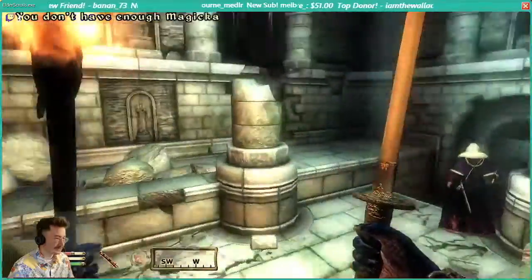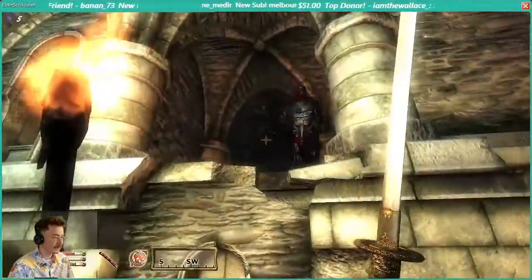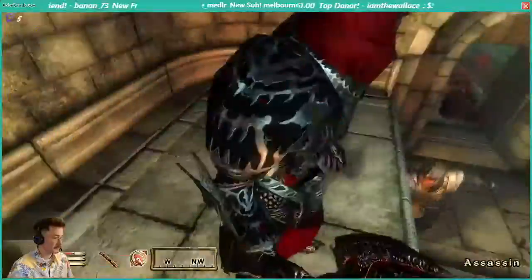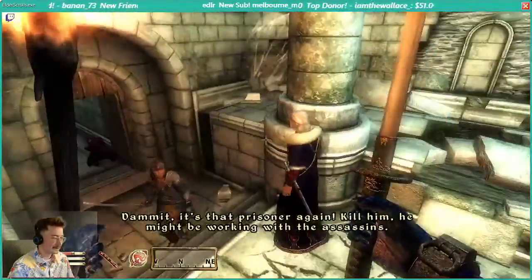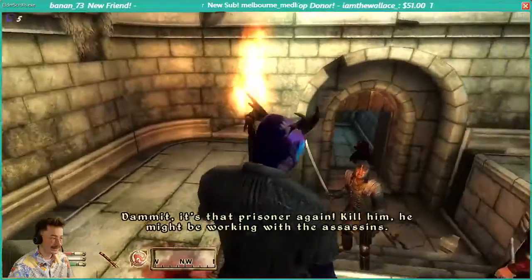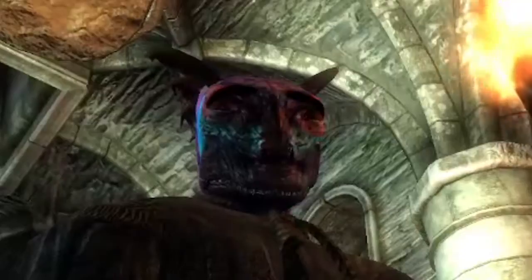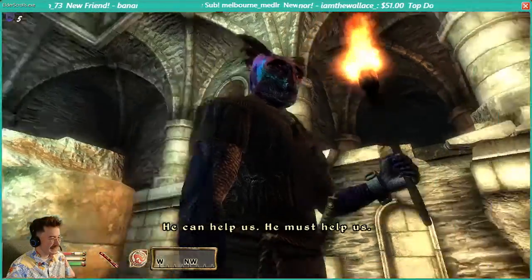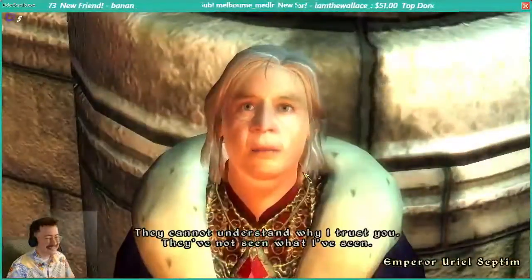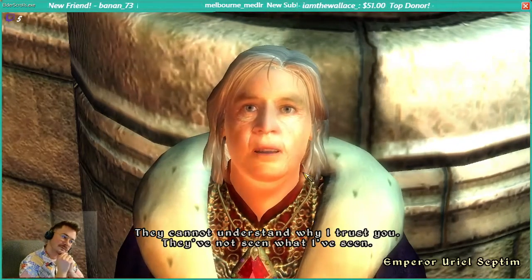Oh, I missed every opportunity I had. Come and get some. Damn it, it's that prisoner again. It's Kevin. He might be working with the assassins. I'm not — my name is Mike. He is not one of them. He can help us. He must help us.